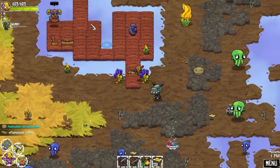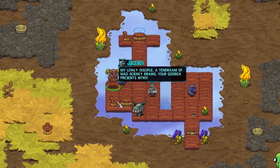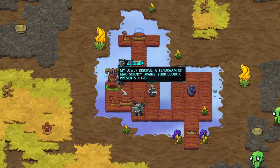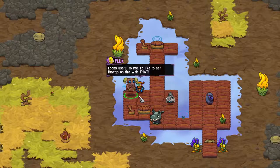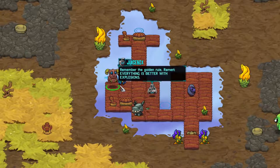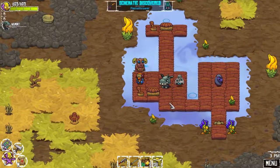Hopefully this one doesn't have any more quests after this on the chain. My lowly disciple, a tendrum of mad sciency brains. Your god box presents nitro. Just perfect - this gooey explosive will work great with my flamethrower design. Does it have a flamethrower? Looks useful to me. I'd like to set Hugo on fire with that. Remember the golden rule, Romero - everything is better with explosions. Flamethrower! Thank you, god box.